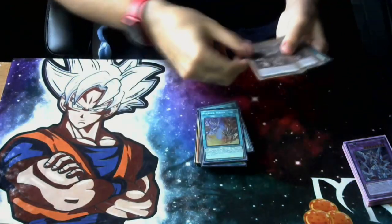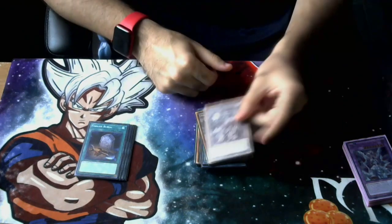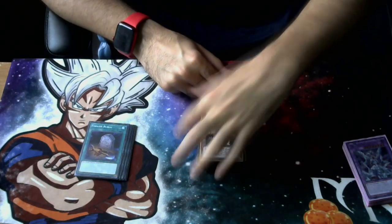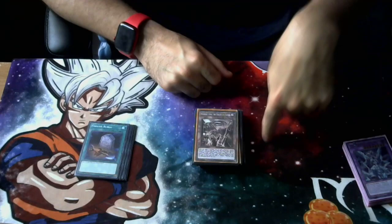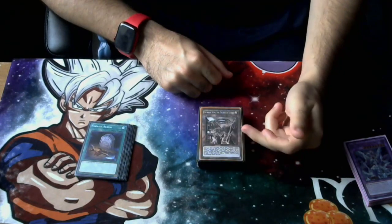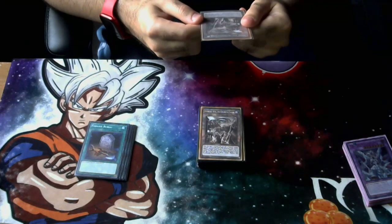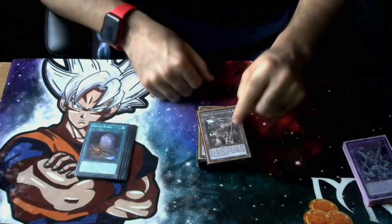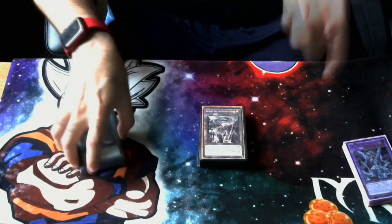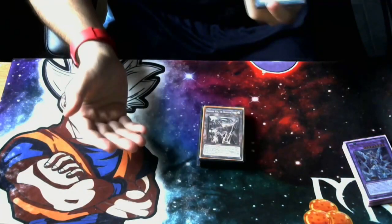We're playing three copies of Branded Fusion because it's Branded Fusion. Then three copies of Therion Discolosseum — this is basically your Trickstar Light Stage slash ROTA for the deck, except it's once per turn. You activate it, add a Therion monster from your deck to your hand, and any monster on either side that would be destroyed by battle — you can send a Therion card from your deck to the graveyard instead to prevent destruction. Also, when a monster is destroyed by battle, you can target a Therion card in your graveyard and add it to your hand. Keep in mind the deck pretty much auto-loses to Dimensional Fissure, Macro Cosmos, and Dimension Shifter since all Therion effects require cards to go to the graveyard.